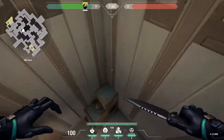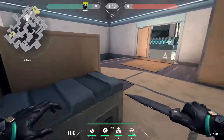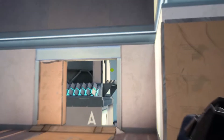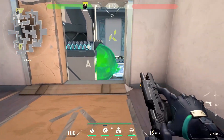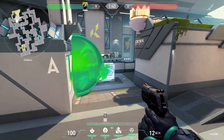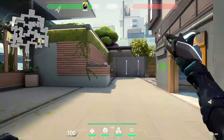Next up we have a retake one-way — or a side-take one-way depending on which side you're on or what situation you're in. What you want to do is get stuck next to this box here, then aim in the middle of this gray space above the vent and throw. It's going to land right about there and you'll be able to one-way onto the left side of site. You can just peek to the right and you don't have to worry about that angle.